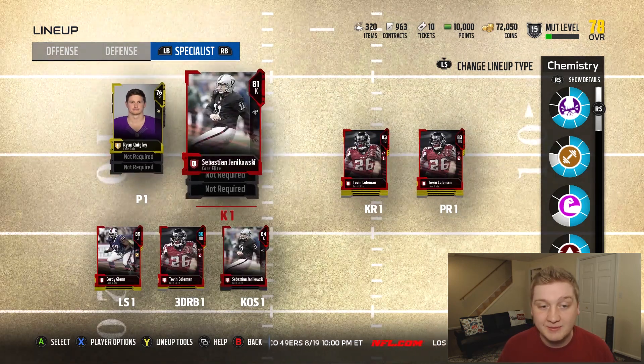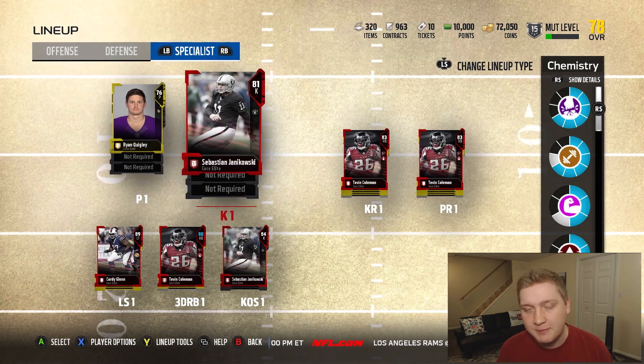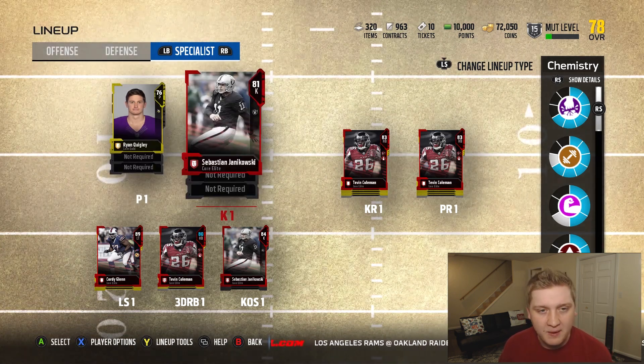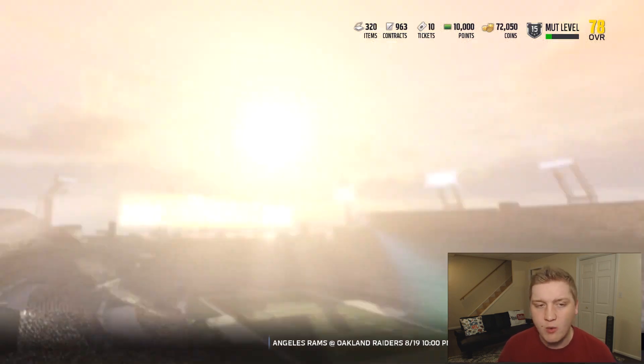On special teams, I did have to buy a kicker in order to do one of those solos, so I bought Seabass. Probably way overspent for him, but he had the highest kick power I could find for the cheapest price, so that's who I went with.